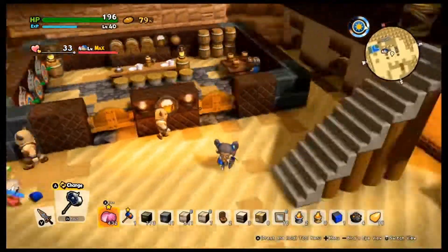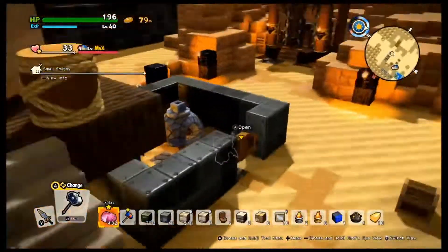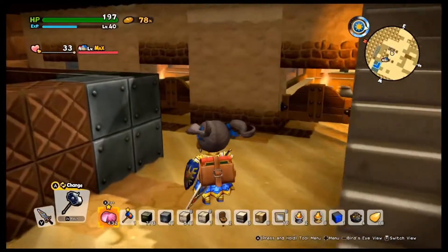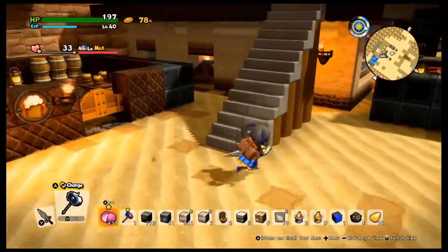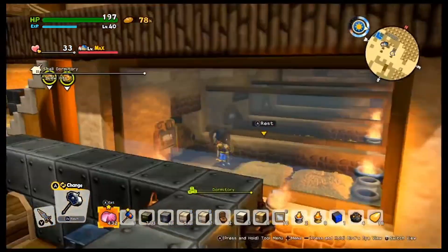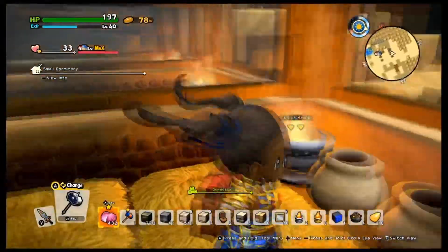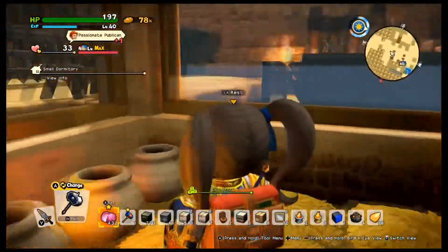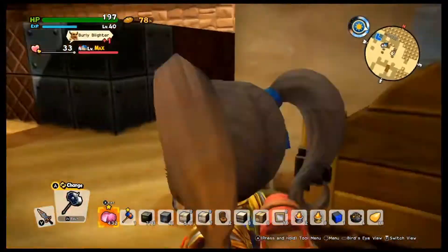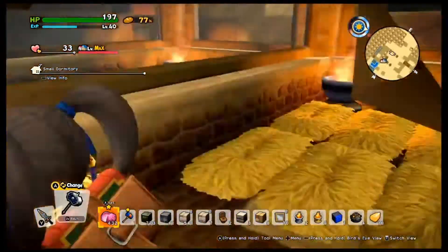I put it back where it was. You have the iron smith next to this building. I saw a picture of this building on Google one time and thought, why not take my shot at building this thing. What I did here was I made a small dormitory — the NPCs want windows on all sides so you can see it doesn't feel cramped. Come in here, another dorm, so three dorms next to each other.